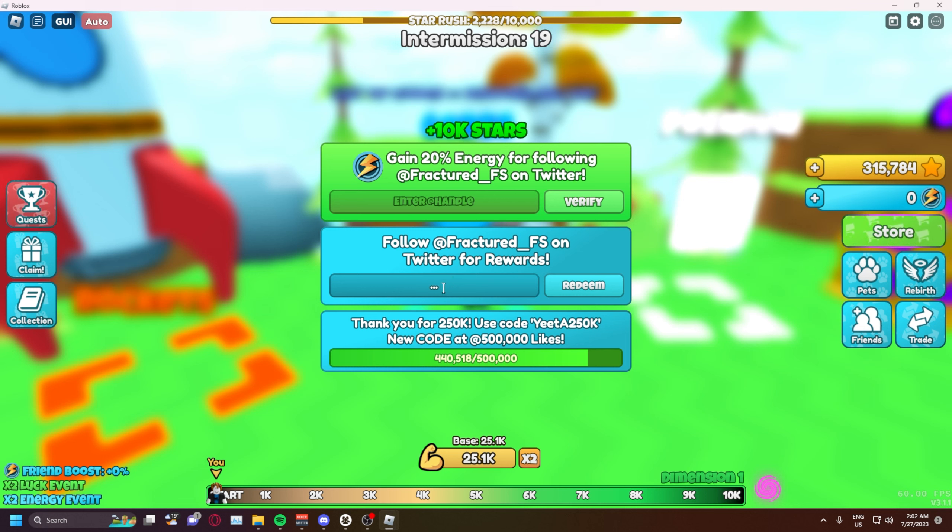Moving on to method number two — this is the fastest way in the entire game to grind stars for your main account, or the best method if you can't do method one. Step one is getting full teams of the new stargazer enchant. As you can see, the stargazer enchant increases stars gained from each star by a percentage, and if you max it out to tier 7 you get 50% more stars per pet equipped.